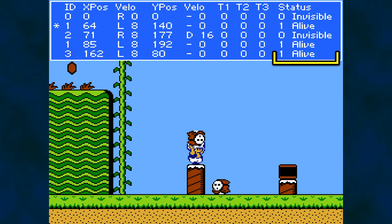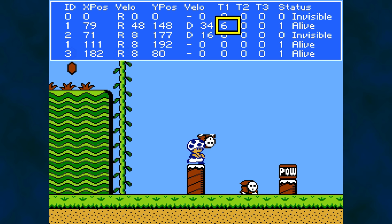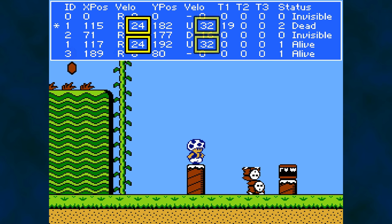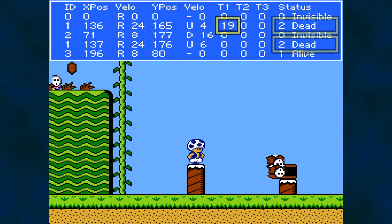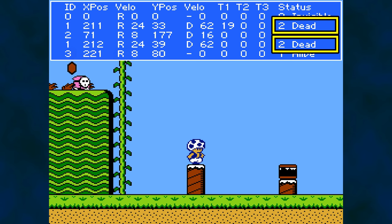The last column of information in the overlay box is the status of the enemy: invisible, visible and therefore alive, or dead. So if we throw one enemy into another, the following things happen. The enemy is thrown and timer T1 starts counting upward toward 32 — the enemy is now a projectile and collision with the player is temporarily disabled. The thrown enemy connects with another enemy; at this point, the thrown enemy's horizontal velocity of 48 is halved to 24 and the victim enemy gets the same velocity. Upward velocity is also set to 32 for both, giving them that bounce and fall animation. The timer of the thrown enemy is no longer incremented, both enemies have their status set to 2 (considered dead), they leave the screen, and their status is set to 0. Sequence complete.